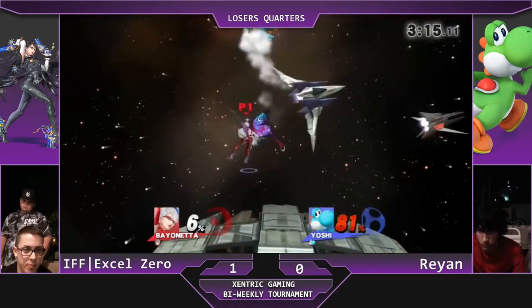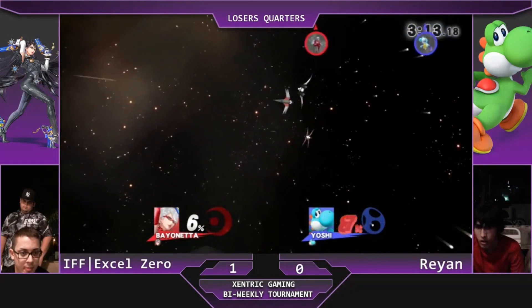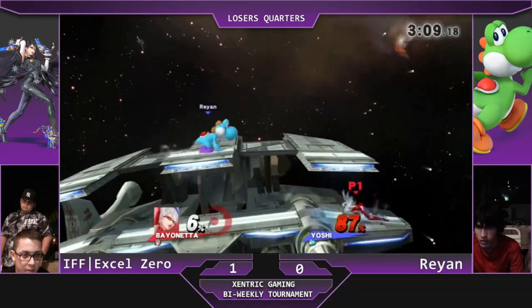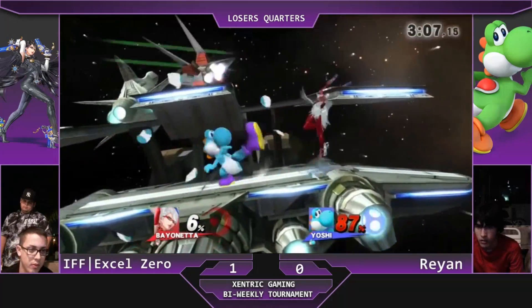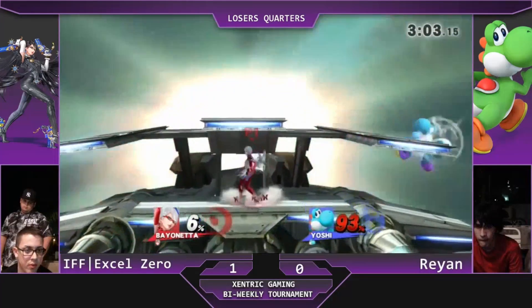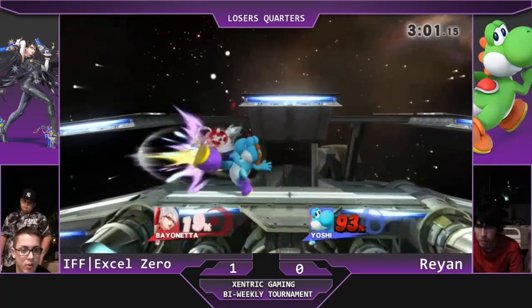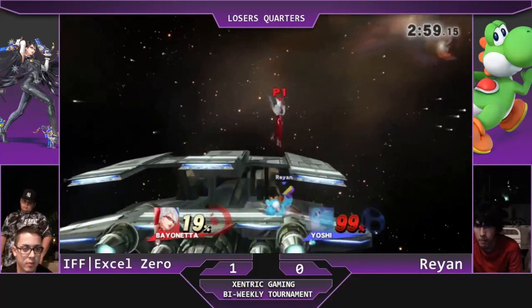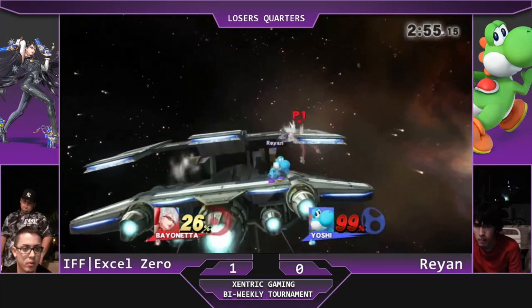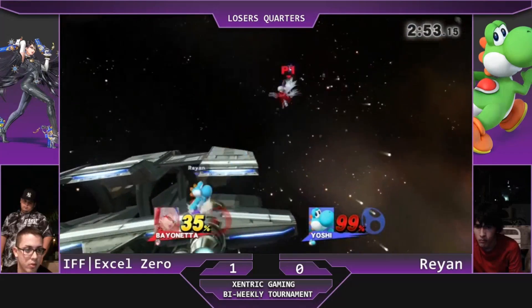He gets a witch time — is this gonna be it? I think if he tries a jump smash it might have taken it on the platform. It was just 60%. I can definitely see that combo attempt was a better option, at least it seemed like it. But he didn't get the finisher right there so the game continues. Very good B-reverse hold to suck Bayonetta out of the witch time.